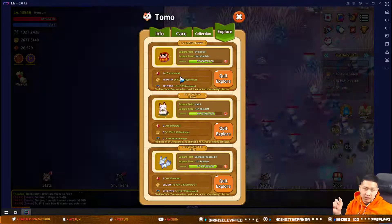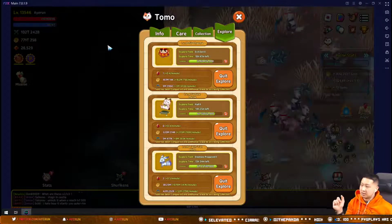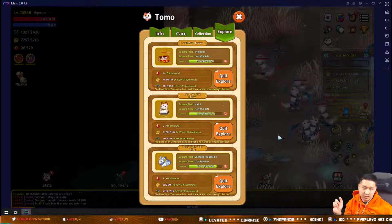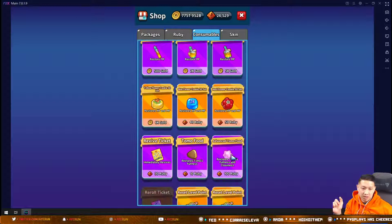From talking to other players, they said they make enough rubies from exploring to buy the pink food, so they don't actually lose anything. That's another option — just go to the shop, go to consumables, and buy the pink food.